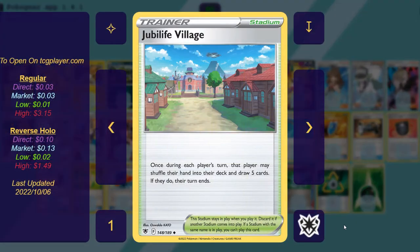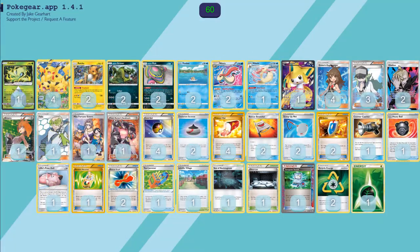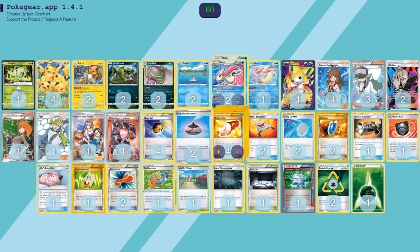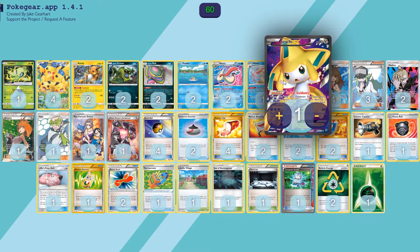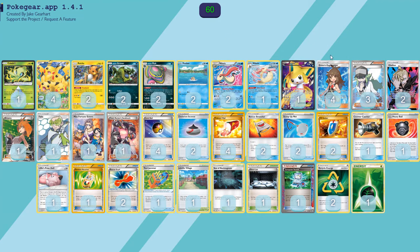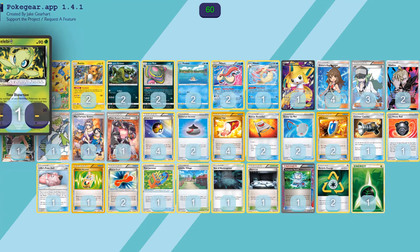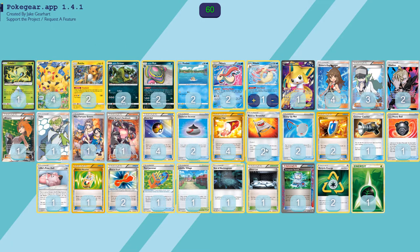We have one copy of Jubilife Village. If you have Beach, play Beach — I don't have Beach, so I can't play Beach. Once during each player's turn, that player may shuffle their hand into the deck and then draw five; if they do, their turn ends. Great for when you're just starting off. You really don't need it past the first few turns once you get this board established. It is not too hard to establish this board, especially with Brigette in the deck and Jirachi. Even just turn one — Jirachi for Brigette into three basics, and then you're one Level Ball away from having Celebi and the party started.